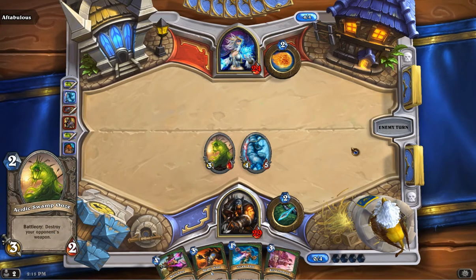Up next, one of our standard staples — Acidic Swamp Ooze. It's a 3-2, destroys a weapon. It's pretty basic. We got two of them in this deck. It's just a good, low-budget card.